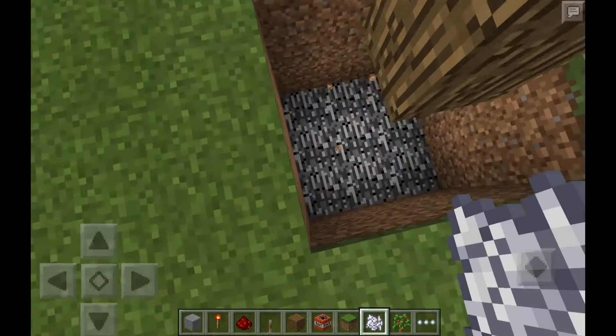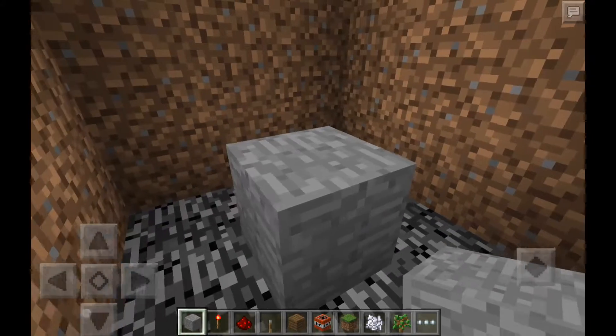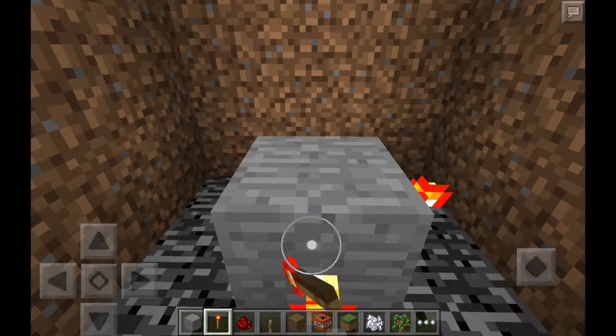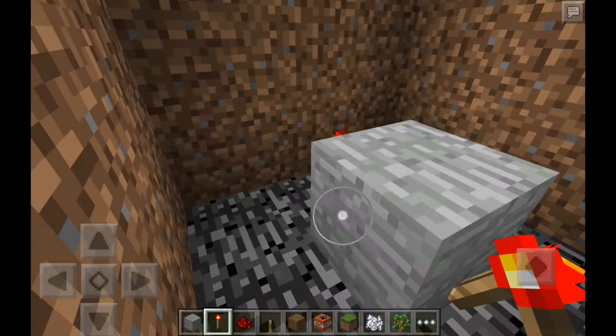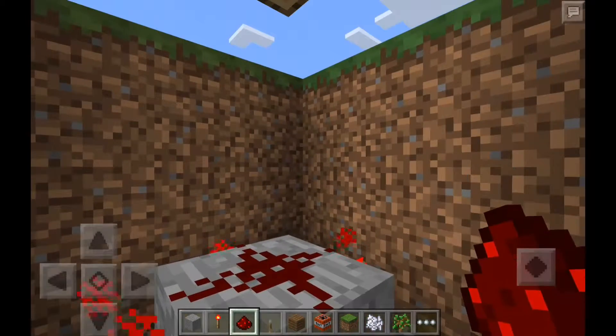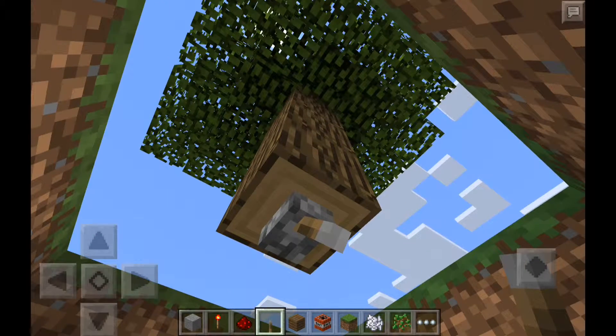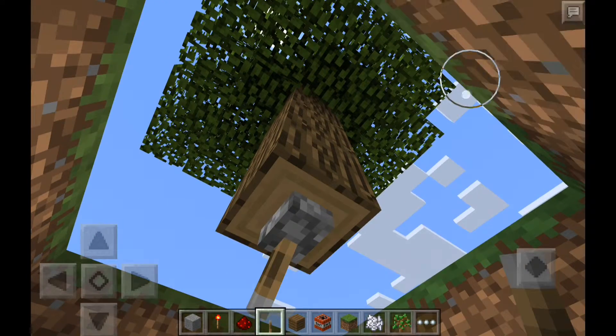Okay, and then what you're gonna do is you're just gonna place one block here, put redstone torches all around, place your redstone dust in the middle, then you're gonna get your lever, place it on the bottom of the tree, and flick it so it's on.